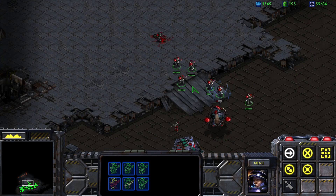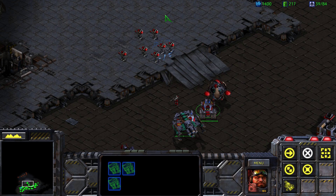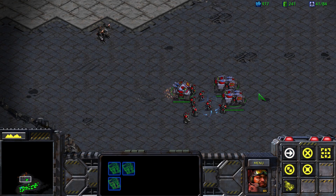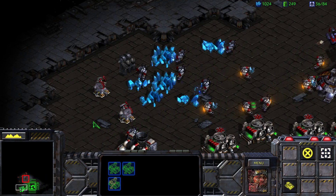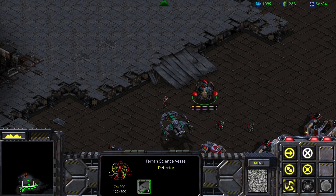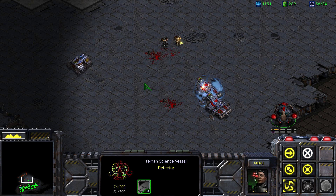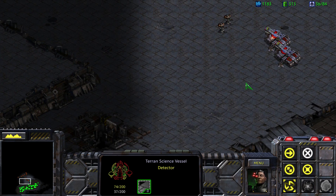They've got a Goliath right there — because of course they do. Let's kill that Goliath. We do have a couple more siege tanks ready to go, so let's just keep doing what we're doing. We're going to drop back here. Matrix on this one — that should help them hold. There are just insane amounts of enemies. Did they drop over here? No, I don't think they did.